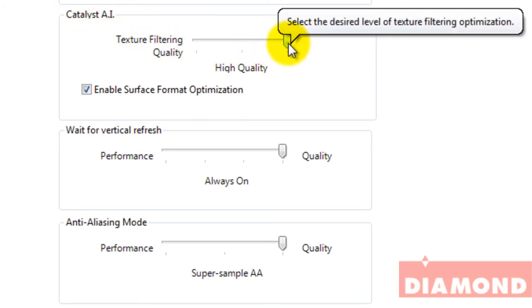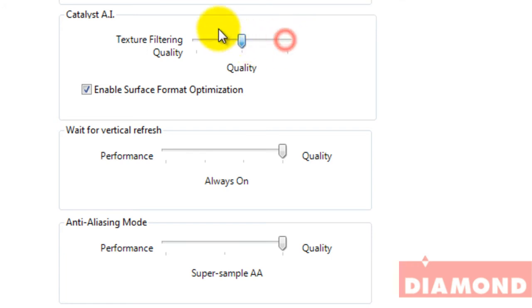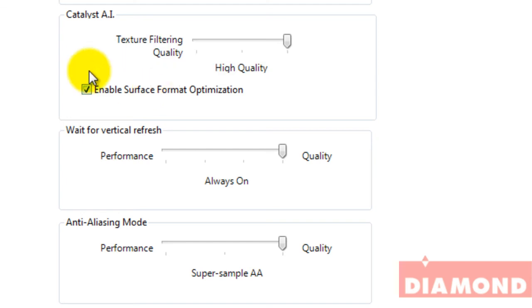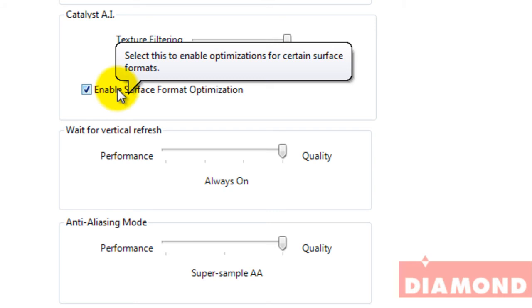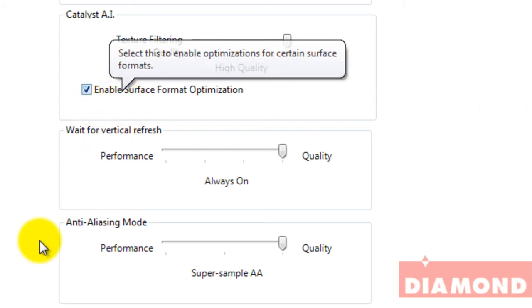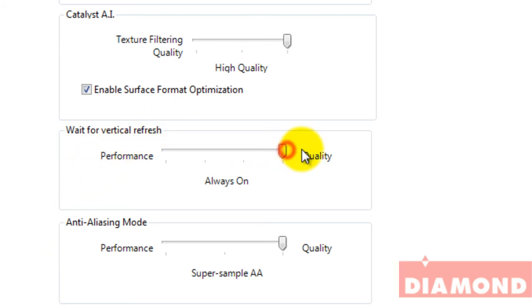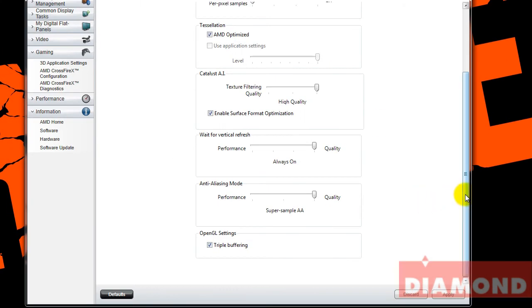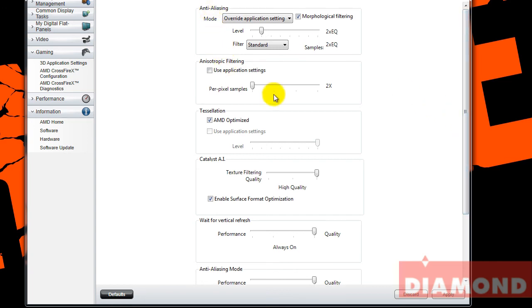For Catalyst AI I always set it to high quality to get the best picture of the game. You could move it to performance but then you're going to lose your image quality — it's just preference by choice. Enable surface format optimization, and what this does is it pretty much helps clear the vertical sync artifacts you would see running on the floor or the lower level of the game you're playing, like the map — it will help clear out all the extra jagged edges. Vertical refresh I always set to high quality, anti-aliasing mode again to high quality, and for OpenGL settings I select triple buffering because it helps with vertical sync when it's enabled. Those are the settings I like running my games at, where I've noticed the best performance and best quality.